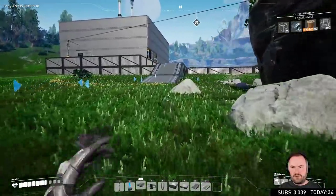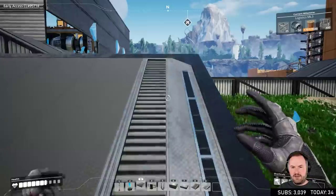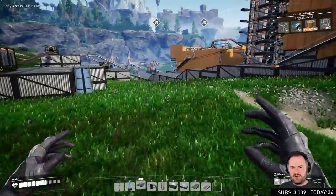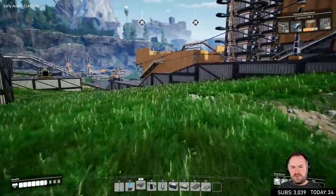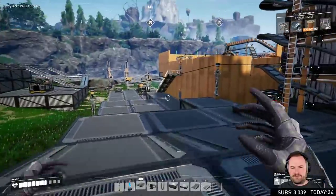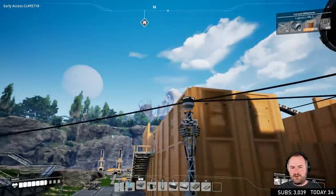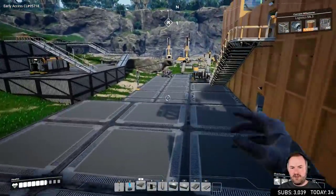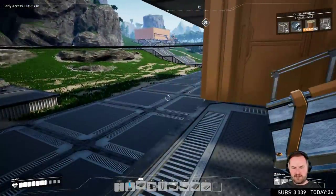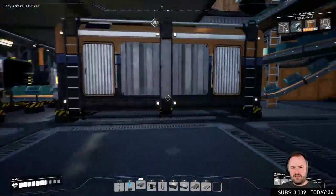So for the current milestone — Logistics Mark 3 — we have cables. We need to start thinking about manufacturing the big plates, the reinforced plates. So for that we're going to have to send normal plates across to the other side. We're going to have to have an output here that kind of goes along the side of this factory. And then it's going to be like a double input for some assemblers. I think it's screws and plates that we need for those.